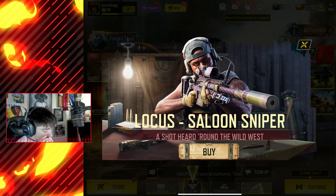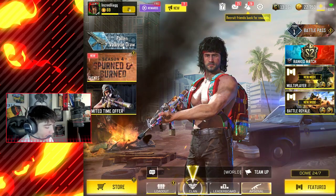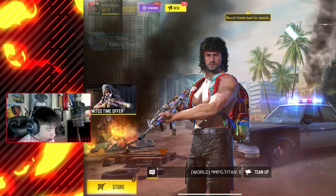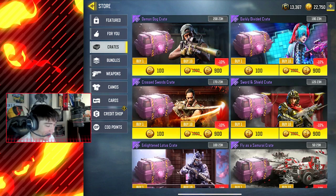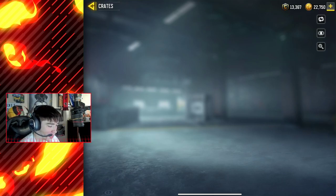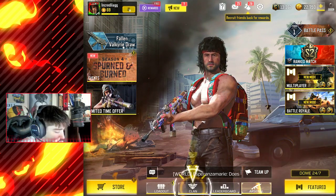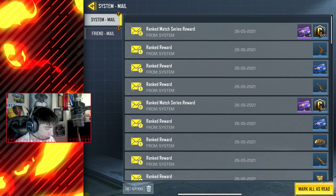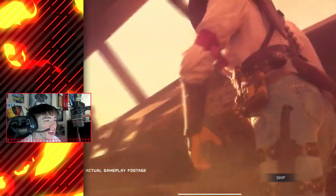The Locus Saloon Sniper — I think this is actually a brand new crate. Nothing is loading right now, this is so weird. The Demon Dog crates — do I need to download anything? Why is nothing loading? Here we go, the brand new Demon Dog crate, and again it's not loading. I think the Darkly Divided and the Demon Dog crate are new. We've got so many ranked rewards, we'll deal with that later.